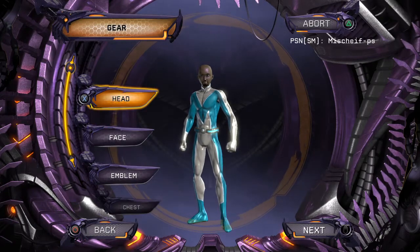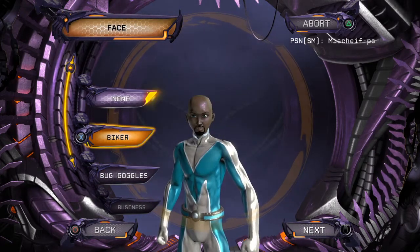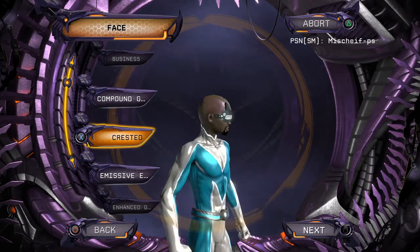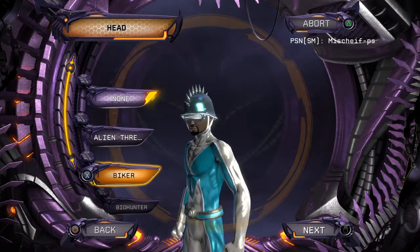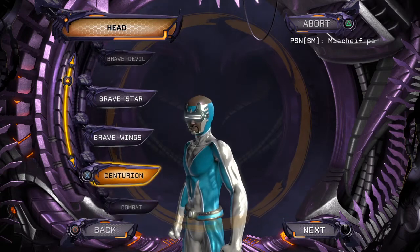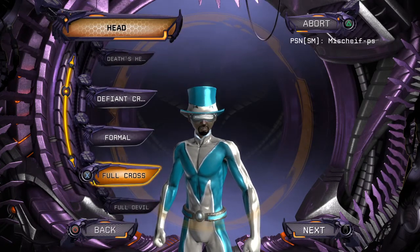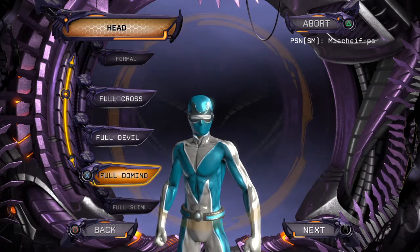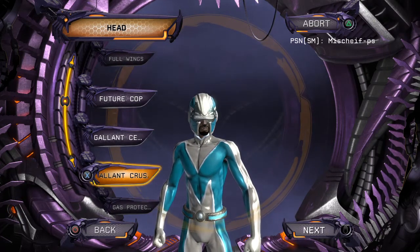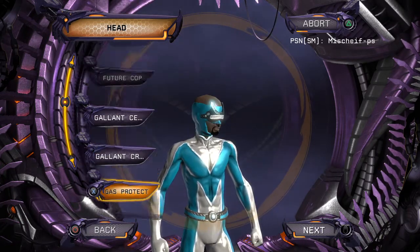Now costume, gear, head. He needs a face thing. Face — I could probably go ahead and give him this thing. There we go. And that can be his little visor that he has. And then I'll give him an actual hat, like a mask. There might be one in here that works better, but I'm just gonna do this as a precautionary measure. The helmet is clipping through the mask.